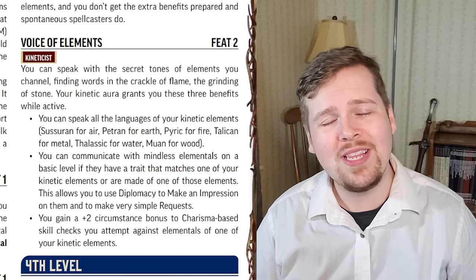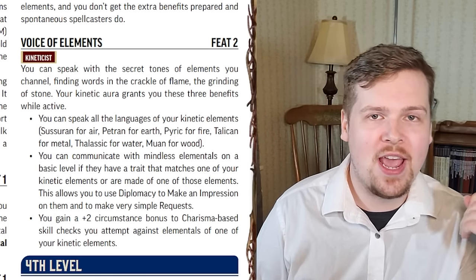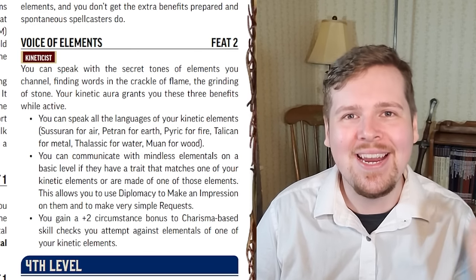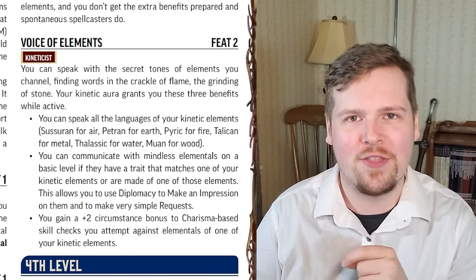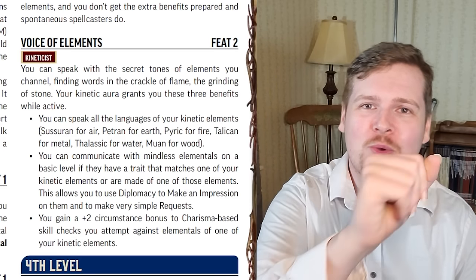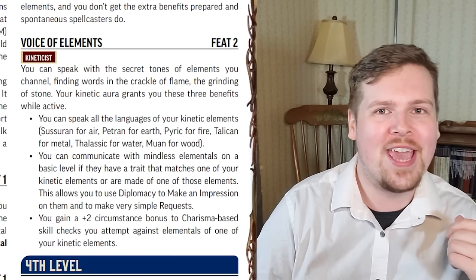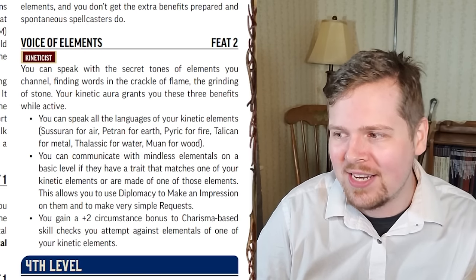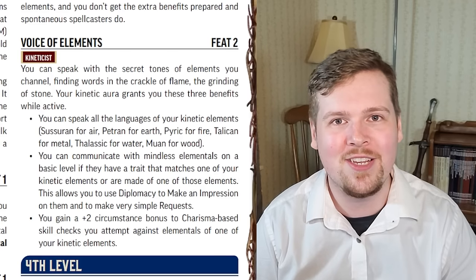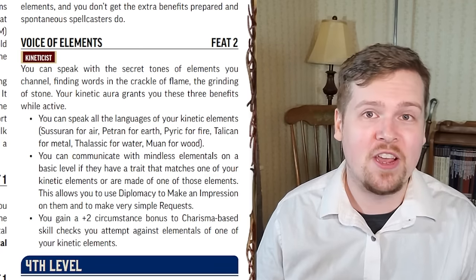Voice of elements is really neat. You can speak any language associated with any of the elements you can channel, and you can communicate even with mindless elementals that share that trait. So you can actually roll diplomacy with them, and you get a plus two to any charisma-based check involving elementals — mindless or not. As long as they are one of your channeled elements, you are inherently better at talking to them, and that is such a flavorful feat.